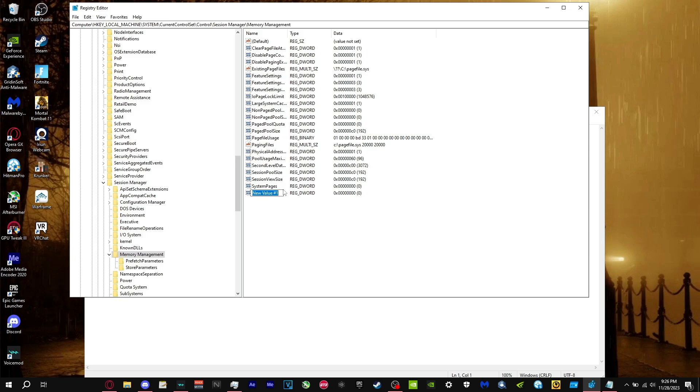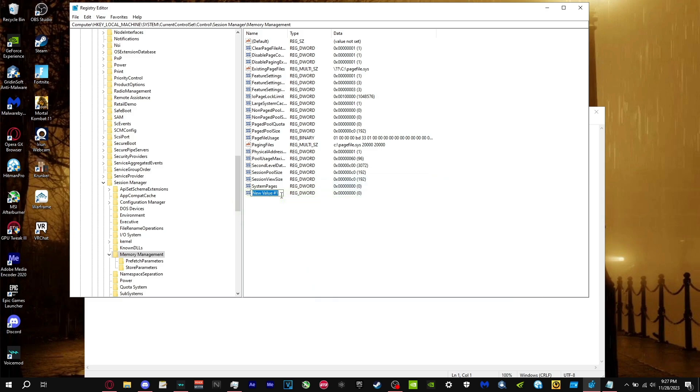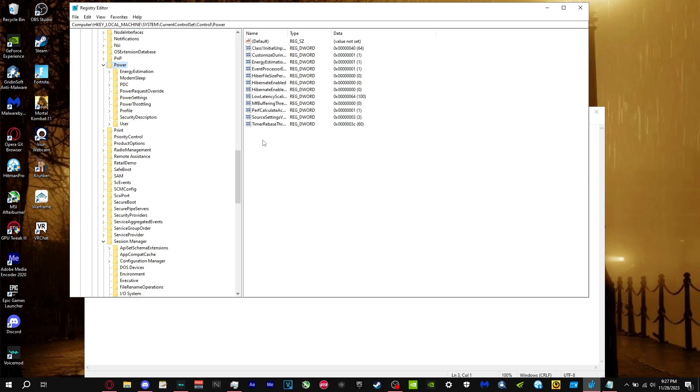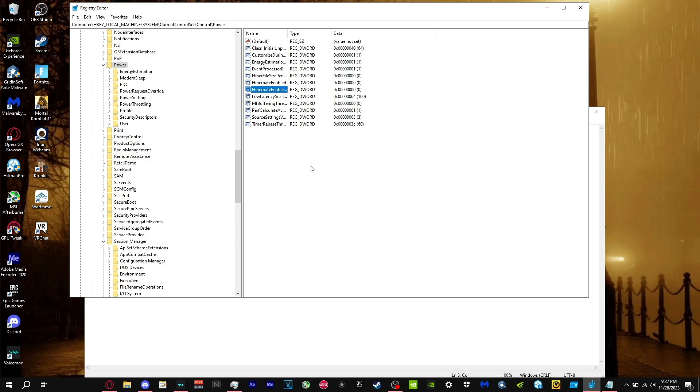If you don't have those values, press New > DWORD 32-bit and type in the exact name shown on screen, then set the numbers accordingly. For the next registry tweak, copy the second link and paste it. Go to where it says Hibernate Enabled and put that at 0, and Hibernate Enable Default also at 0. This means your GPU won't hibernate and will stay at full performance at all times.